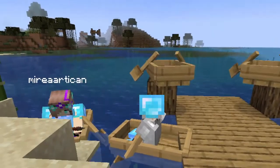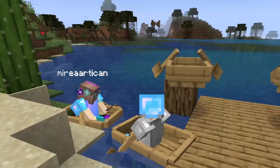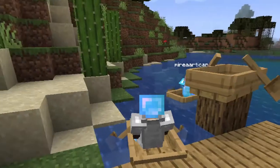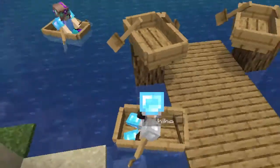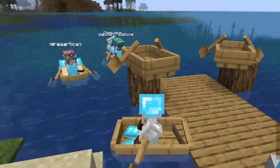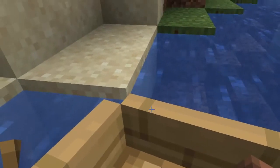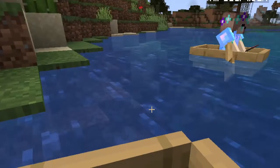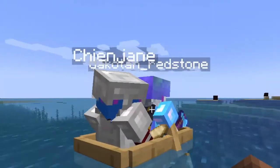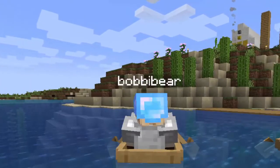We're waiting for Bobby. Can you TP to me, Bobby? Bobby went under the water. Okay, now I'll jump on your boat — there we go! Here we go! Go behind Doc. He looks like a Chicken Jockey or something.